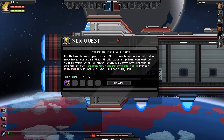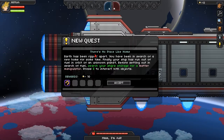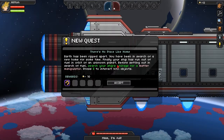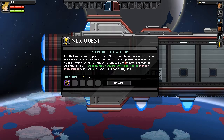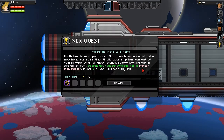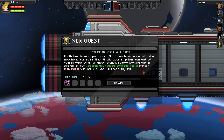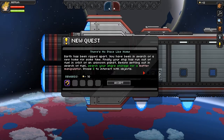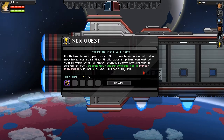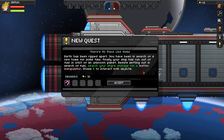Saying that I haven't played means I also don't know what to do. New quest: There's No Place Like Home. Earth has been ripped apart. You have been in search of a new home for some time. Finally, your ship has run out of fuel. In orbit of an unknown planet. Search your ship's storage for a matter manipulator. Press E to interact with objects.